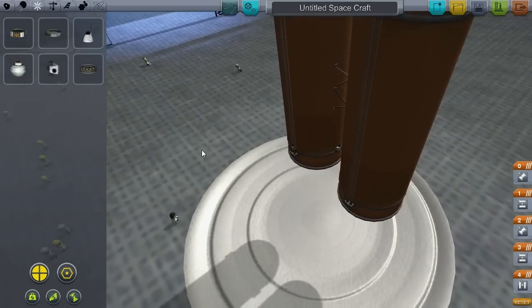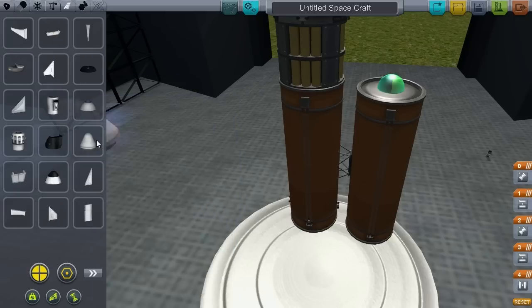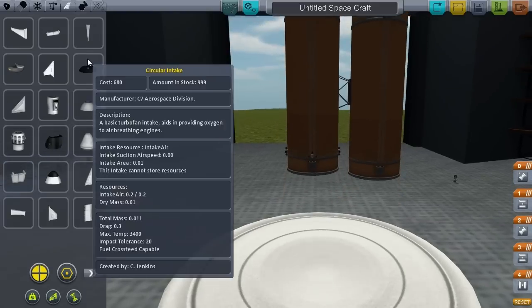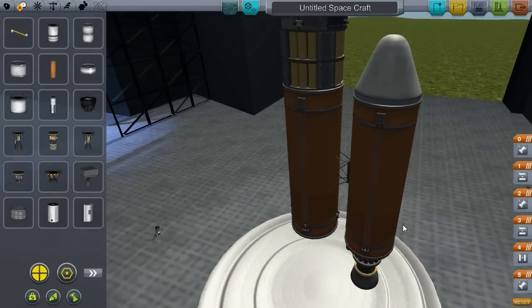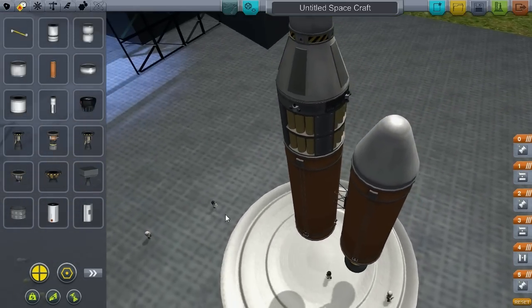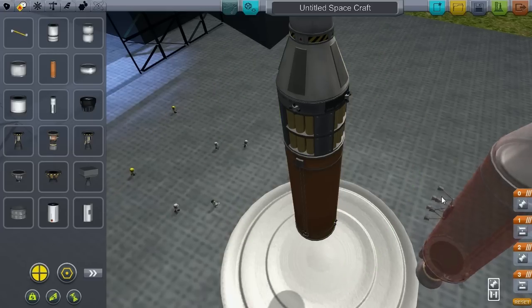Back to building our side stages. At this point I need a nose cone — not technically necessary, but it makes it look better. Then we need a rocket on the bottom. We are going to be using the Mainsail — these are really big rockets with lots of thrust, and they should get us into orbit no problem. That is the basic side stage. So at this point we pull it off, we've got our four-way symmetry on, so then we pick it back up, reattach it to the rocket, and lo and behold — we get four rockets.